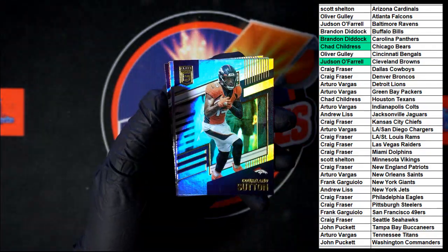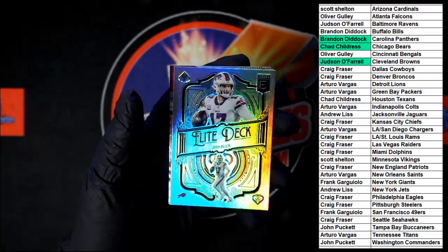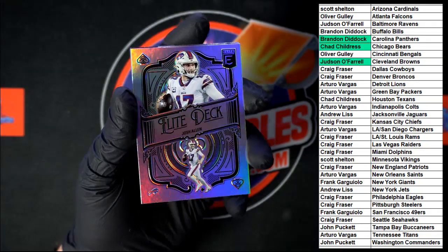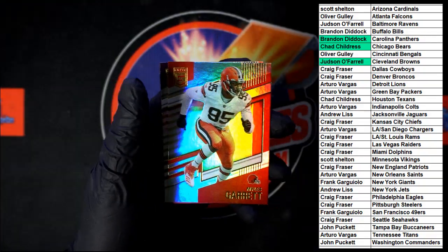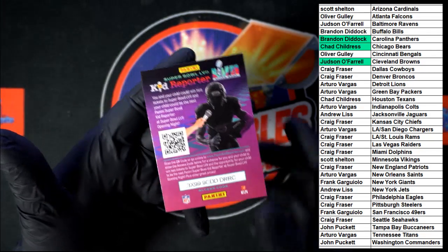Pitts to start us off, then Sutton, then the elite deck Josh Allen — look at that. I might have to get me one of these elite deck sets because I am a big fan. That one's going to the Bills — going to Brandon D on this one. Then we got Garrett Jefferson. And the last card in the break is a Kid Reporter.